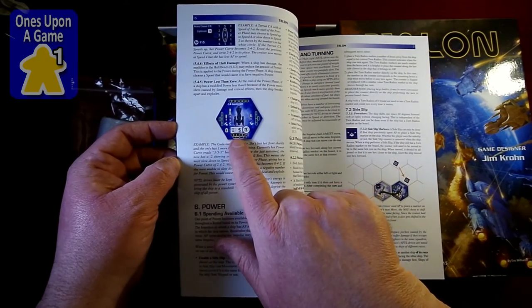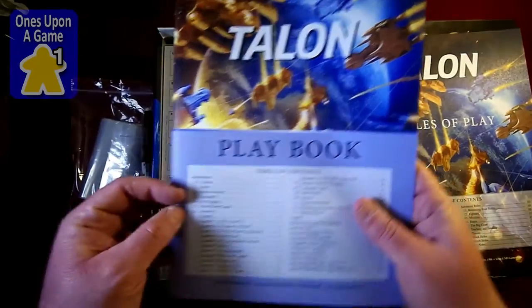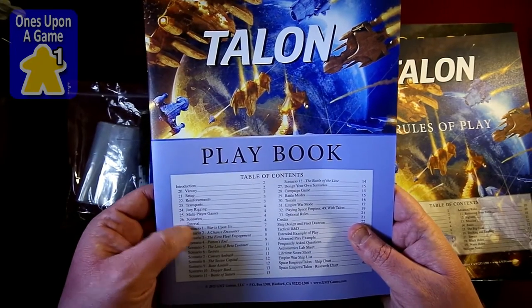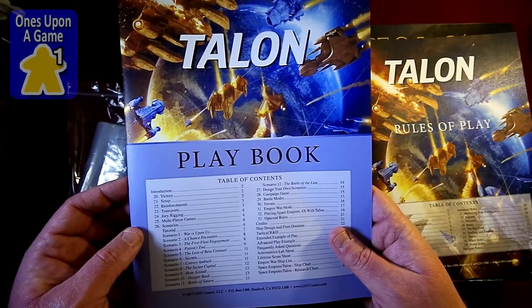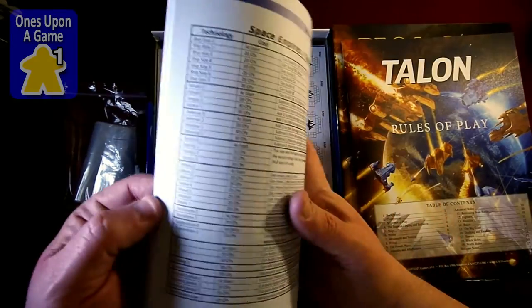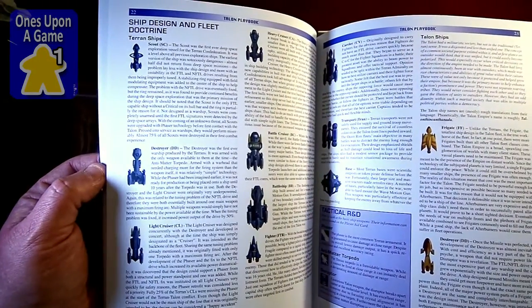Here's a ship marker with some writing on it. We have a playbook which includes — the rulebook goes to rule section 19, the playbook starts at section 20 and covers that, then section 26 covers the scenarios, of which there are 12 in the game, a way to design your own scenarios, a campaign game, and so on. A whole lot of examples of play. This one clocks in at 40 pages. Full color, very nice.